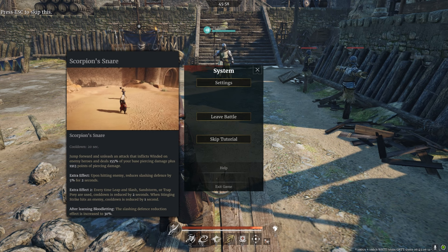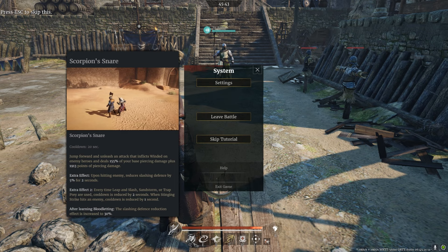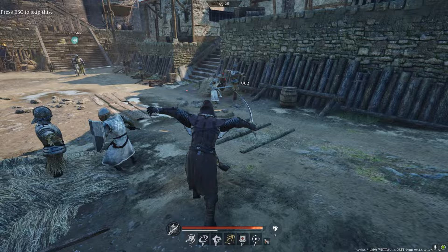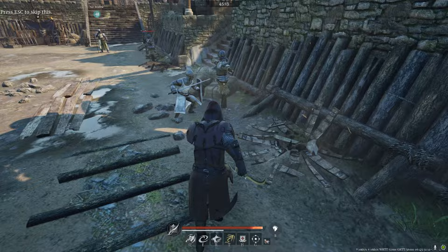If we also use sandstorm, that's another 2 seconds, and trap prey gives another 2 seconds — they start adding up. But where they really add up is the stinging strike: every time it hits an enemy, the cooldown is reduced by 1 second. That's less per hit, but that is our right click and if we're close enough we're going to hit them with all 3 attacks. You can get a decent distance away and still land all 3 knives. If you press S and right click you do a jump-back but it only throws one knife, which is handy for an escape.